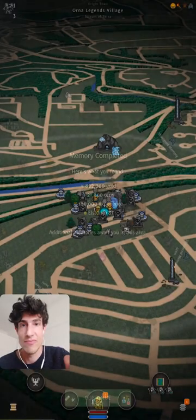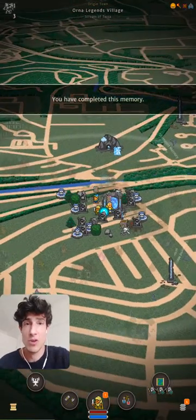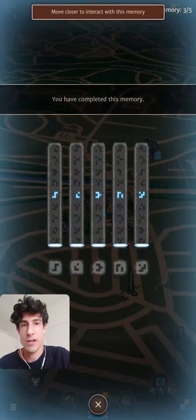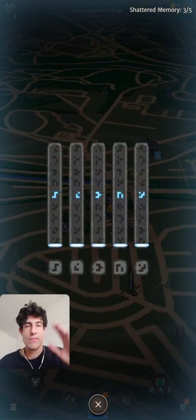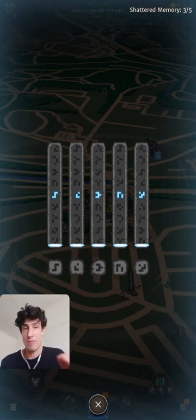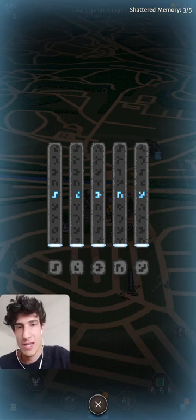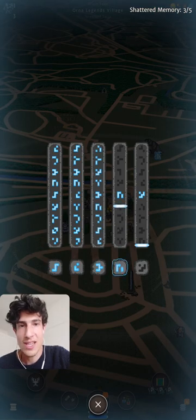Our second memory hunt here is a nice little pillar. We get 21,000 horns and we didn't even have to move — though this is supposed to be GPS content. Every hour the seed changes and the locations of the memories change. You might get lucky and complete a hunt without moving, but most of the time you have to get out and about. Always stay safe when doing memory hunts.